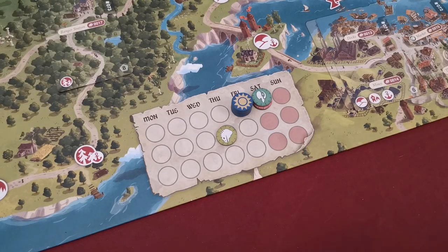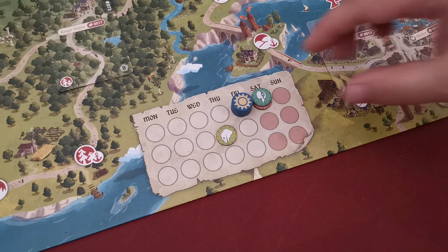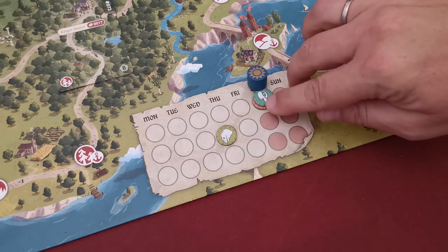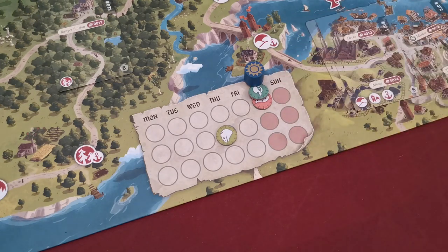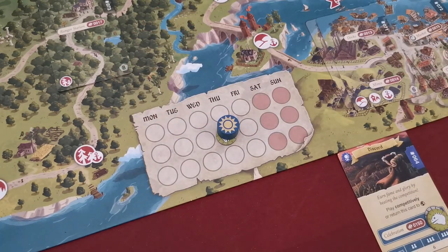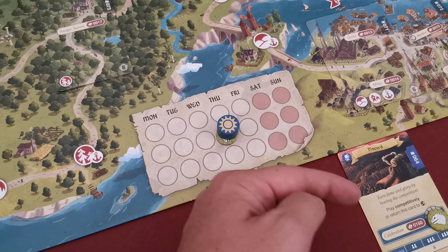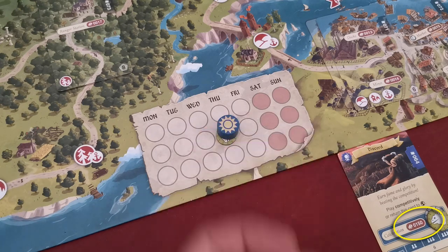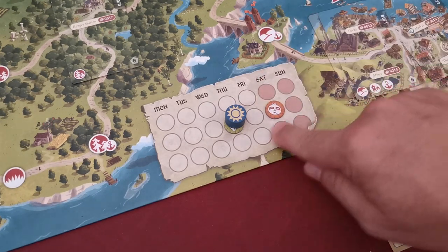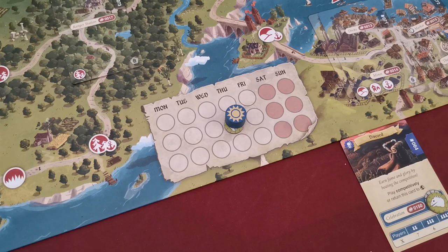After all players have taken a turn, forward the day marker by one space and update it in the app. Continue with the next day. However, if the day token steps on a space with time tokens, find those timed effects and trigger them immediately before continuing. If there are multiple tokens, resolve them from top to bottom. As soon as the discord or harmony card's timed effect is triggered, resolve the scene on that card, which determines the winner and ends the game. Any timed effects scheduled after that point are not resolved.